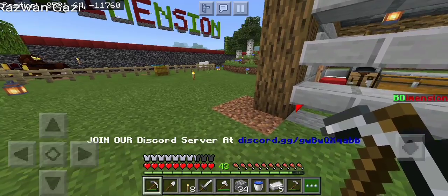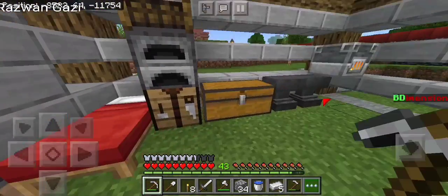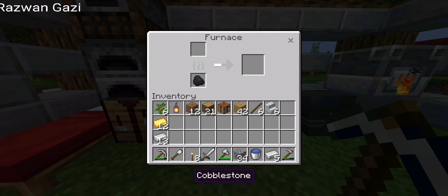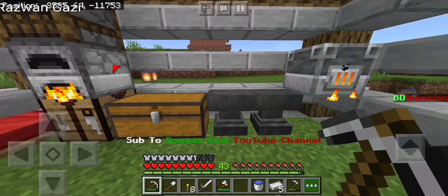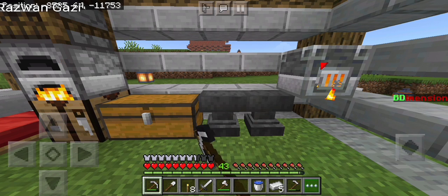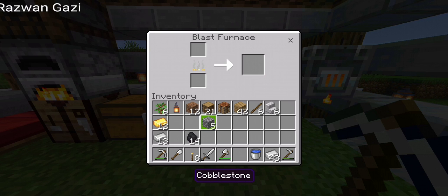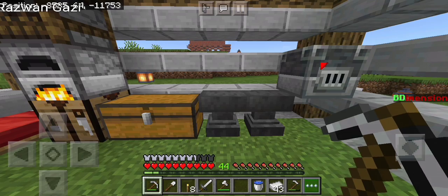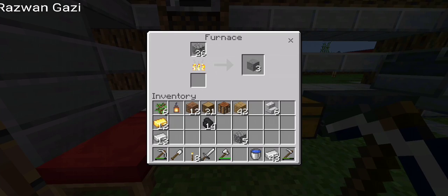I have the logs but I still need smooth stone. This furnace is ready to work. Does cobblestone cook in a blast furnace? I think not. No, it doesn't. So I have to use a regular furnace, no problem.